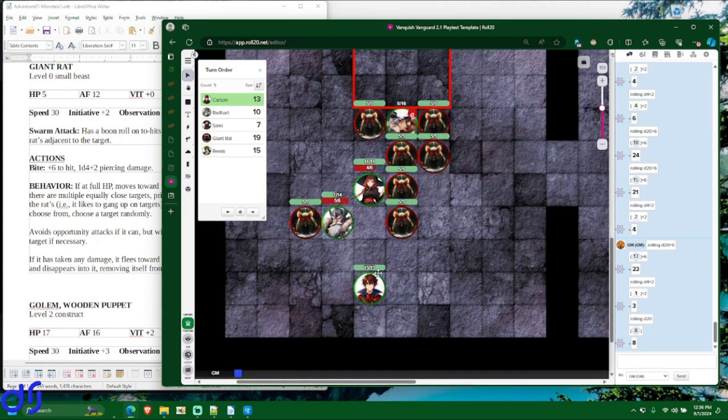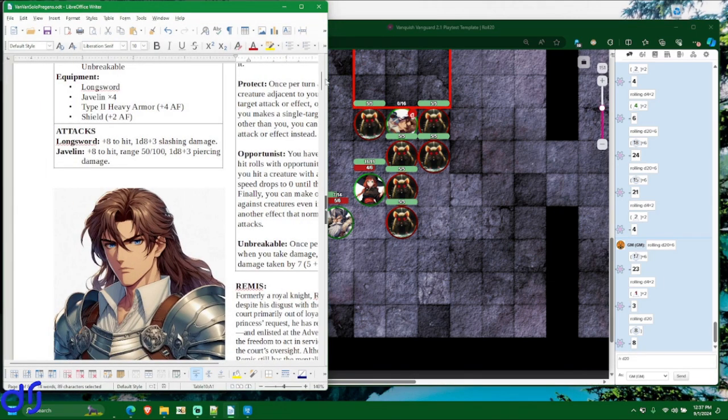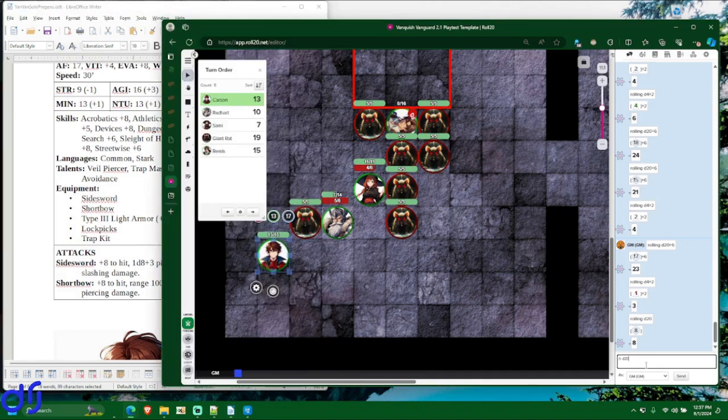Carson is up. He's going to move to flank the rat attacking Radheart, giving him a boon roll and enabling sneak attack damage if he hits. He has plus 8 to hit — rolls a 19, which hits. Is it a crit? Not a crit, just a regular hit. With his sneak attack damage, he does 9 damage which kills that rat outright.